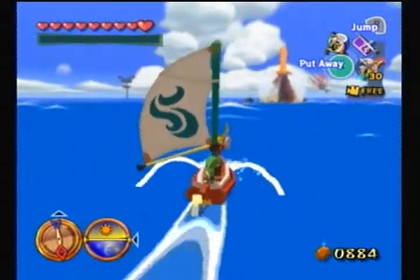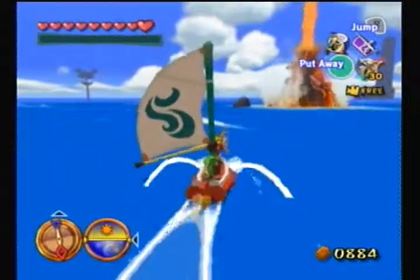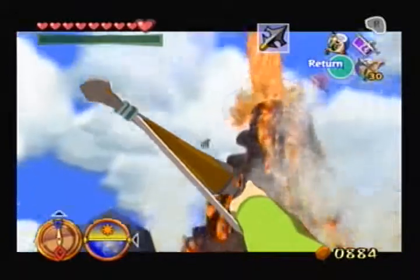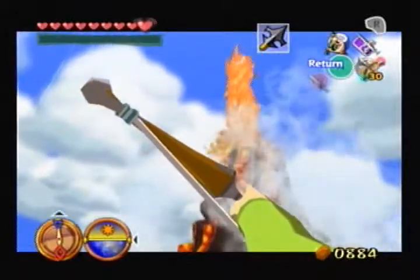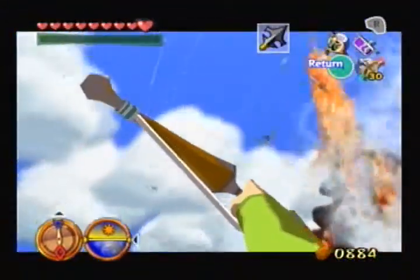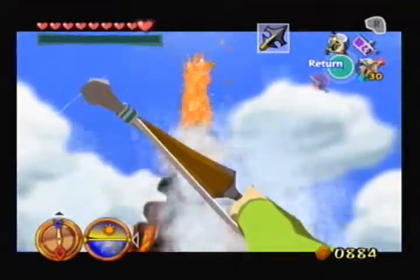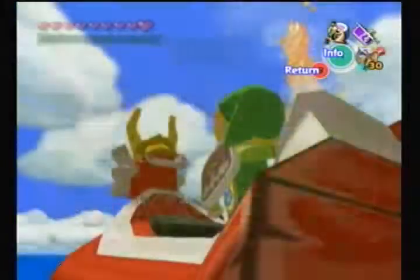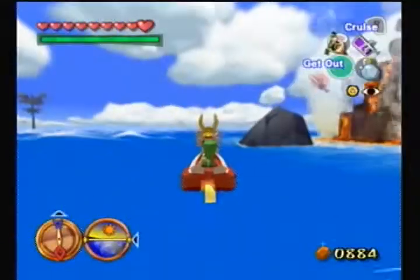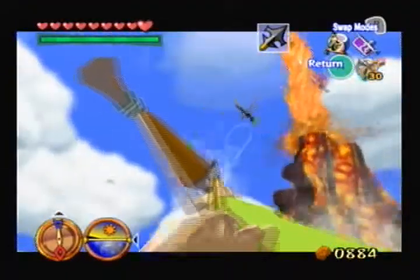Now that our mountain's in view, you can see it's kinda spewing out lava at the top. Hopefully you didn't already forget — it wasn't that long ago — but we obtained ourselves some very handy-dandy ice arrows that are said to freeze the hottest fires. I can't shoot because I don't have any magic! Well, it's a good thing I went and got this. You have to have magic to fire the ice arrows. So once you have that, you equip your arrows, hit R and it swaps through your arrow types.